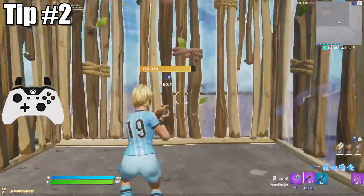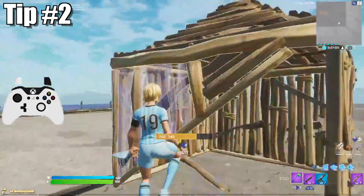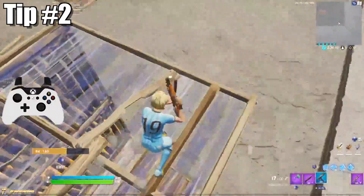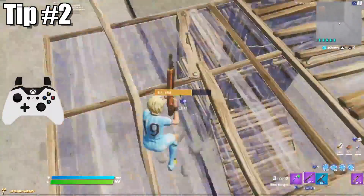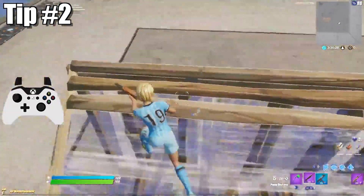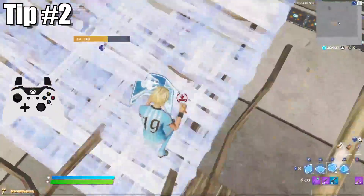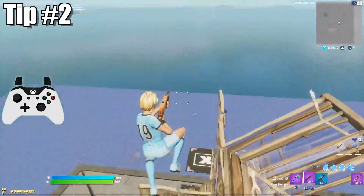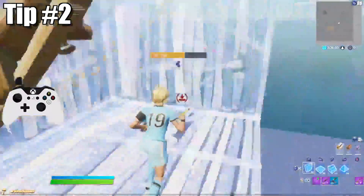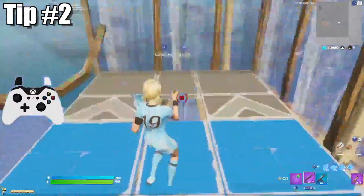The second thing you should do to hit a lot more shots is to only take shots when you have an advantage. The clearest advantage in this game is high ground. In a build fight, you really only want to take shots when you have high ground on the other player and you're shooting down on them, because that allows you to get a lot more headshots and it's much easier to hit a player who's on low ground.